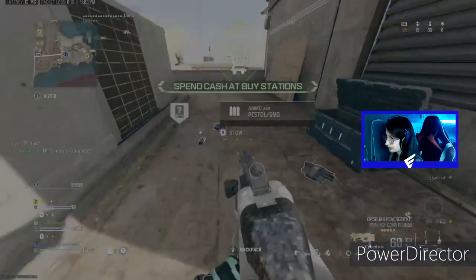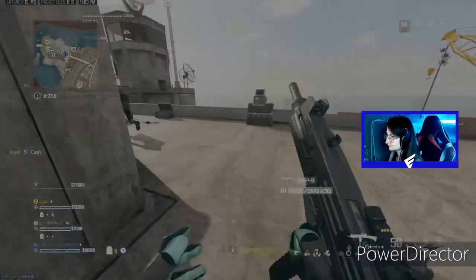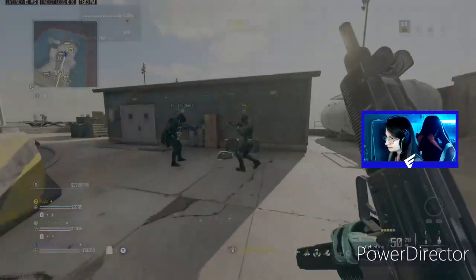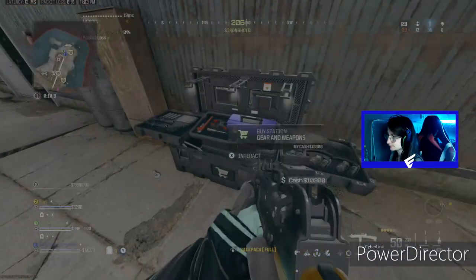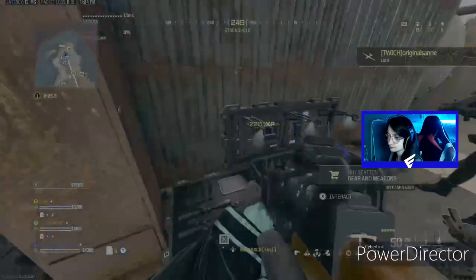Upload secure. Future gas spread coordinates are marked on your tac map. Wait — we got enough. You've got a loadout drop inbound. Justin Recon, fly over!